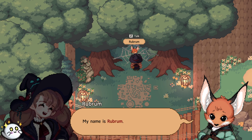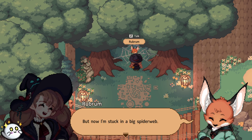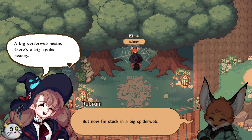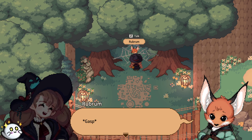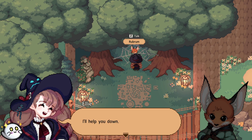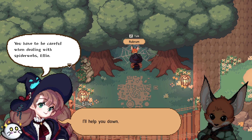My name is Rubrum. Murr-burr. Sorry, it reminds me of Redrum. I live in the village with my grandma, but now I'm stuck in a big spider web. He doesn't seem to understand the gravity of his situation. A big spider web means there's a big spider nearby. Gasp. You be quiet. Don't worry. You'll be fine. I'll help you down. You have to be careful when dealing with spider webs, Ellie. It looks pretty strong. One wrong move and you'll get stuck in it yourself.